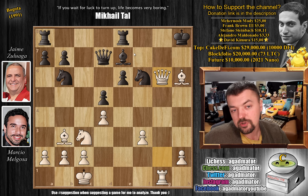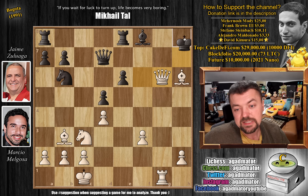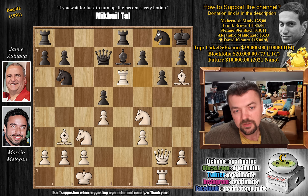If bishop to f8 guarding g7, you just play bishop captures on f6 check, and after king h7, queen to g6 check, king h8, and this will be checkmate. So that's out of the question. After rook captures on e6, knight to g8 was played — one last attempt for black to try and hold everything together, but now look at the journey this rook undertakes.